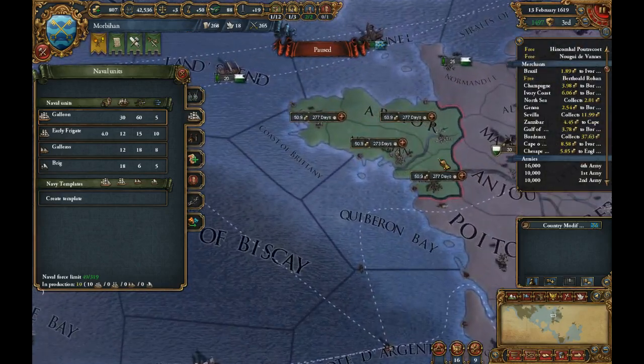Costly embargo — so we're lifting that embargo. Evoke embargo, yes. But we are setting them on an embargo. Another costly embargo, but I want them as a rival. Set these guys as our rival too. That will be removed.